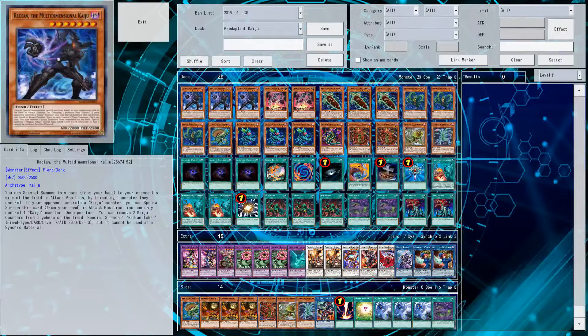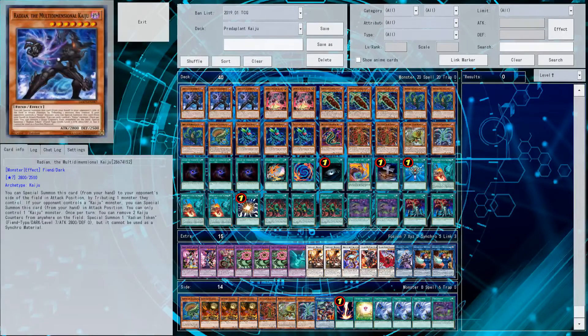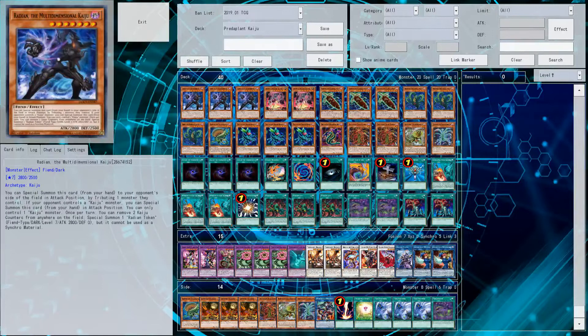Checking the price: if you want to build a somewhat solid extra deck, Kaiju Slumber is somewhat expensive at the moment, but other than that the deck is okay-ish. The Kaiju engine will be the most expensive part, because Predator Plants themselves don't cost that much. Maybe Predator Plant Scorpio costs a little bit, but not much since it's a common. You'll be somewhere between 50 and 80 bucks, or you could get it down to 40 if you cut a lot of extra deck cards.